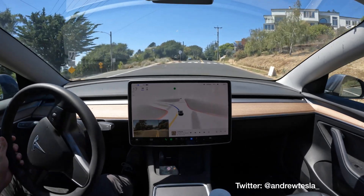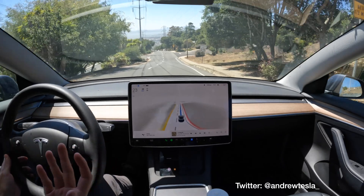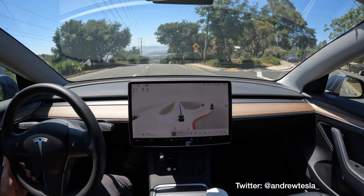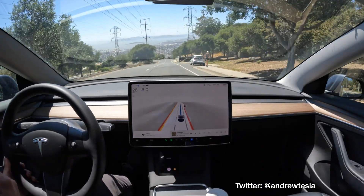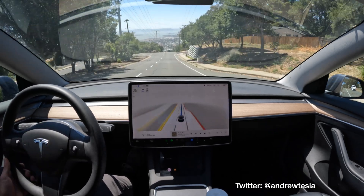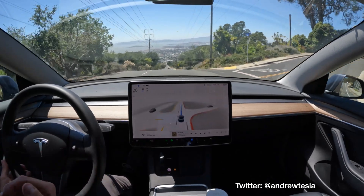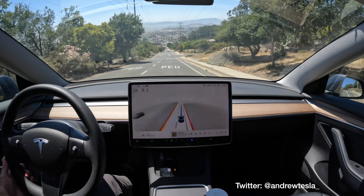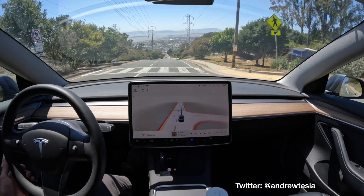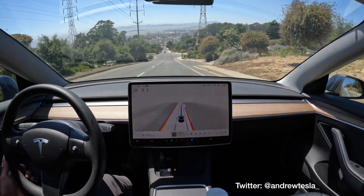That's probably the best it's ever done that turn. FSD definitely needs improvement around hills and predicting things when there are hills. In the case of those pedestrians just a moment ago, the reason I think the car slowed down was because they were up on a hill — it could have looked like they were in the street. It's understandable, but it definitely needs more training data in hilly areas.